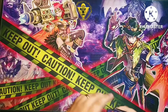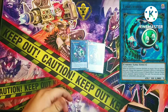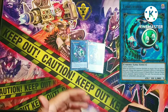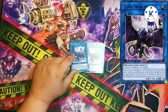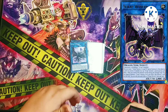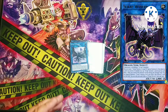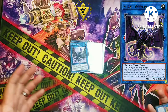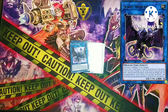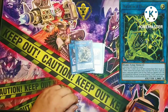For the extra deck: two copies of Relinquished Anima — after you use Archosaur you can link it off for Anima, giving you the fodder for Double Evolution Pill via Archosaur and Anima. Two copies of Scrap Wyvern — I play two so I can use the combo multiple times in a game. In the side deck I run Pot of Extravagance, so if the extra deck lock isn't relevant — like against Spright — I go aggressive and don't want to banish my Wyverns or Animas off Extravagance.